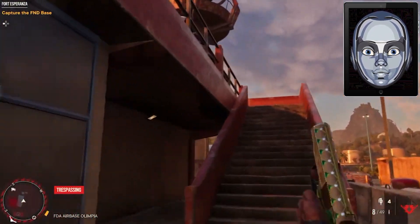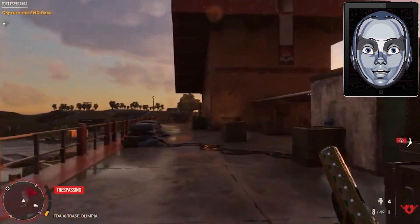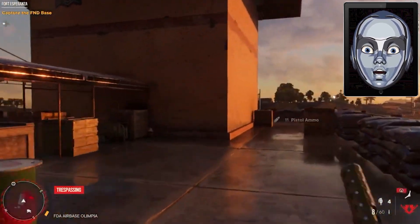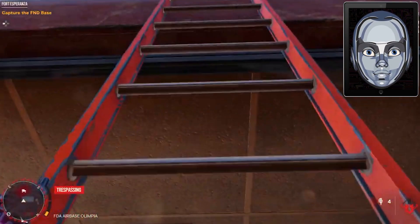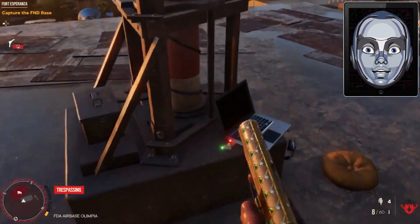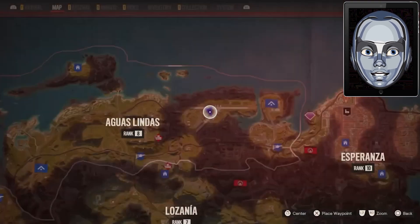To retrieve it, first purchase the hideout network guerrilla cam upgrade and liberate the Espinosa University FDA base. Then destroy the AA gun in the southern part of the airbase. Airdrop from Espinosa University in wingsuit to the roof of the building near the water towers to the USB song plugged into the laptop on the central aerial.